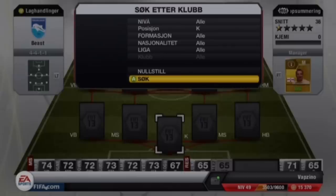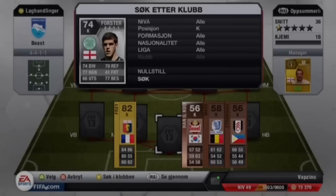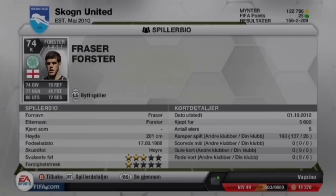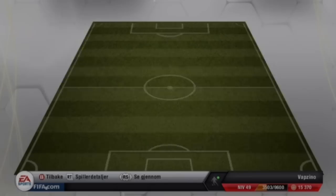Let's start off with the goalkeeper. The goalkeeper is going to be Fraser Foster. He's a really good keeper for being a silver keeper. He's tall and he's really quick when you need it — when you're going to go out with him. He's 2 meters. When the keeper is tall he's always going to be good.